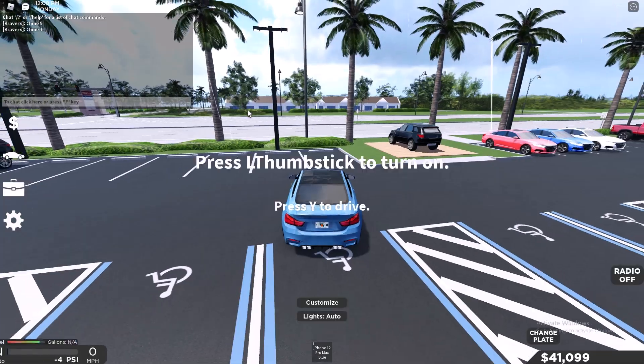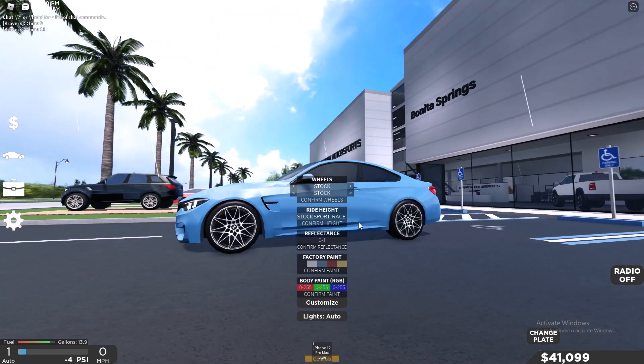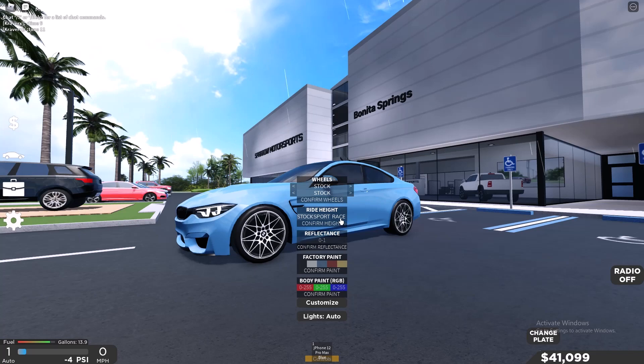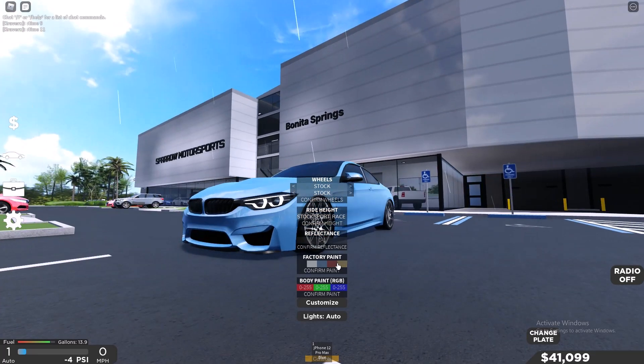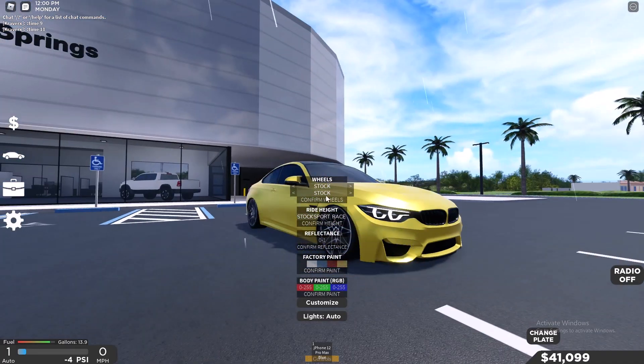The BMW M4 actually looks really nice lowered. This is the normal ride height, and then you go to Race and it's lowered. Let's make this thing yellow, and then let's check out the rims.